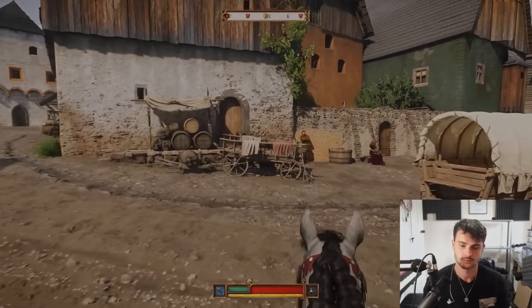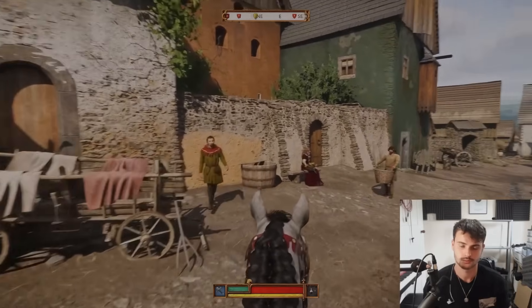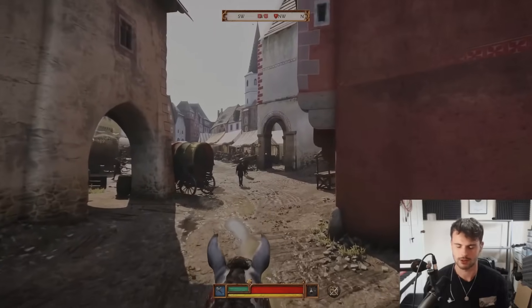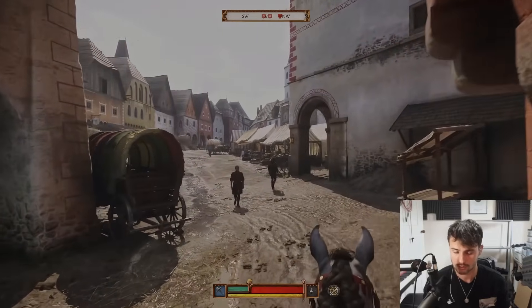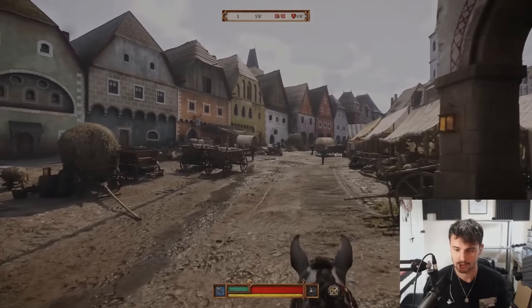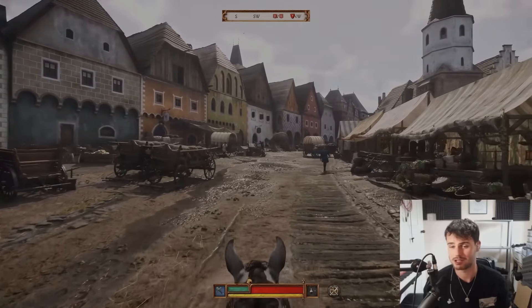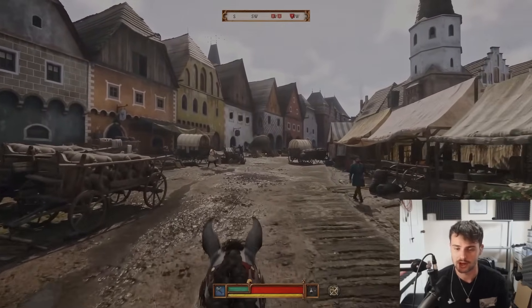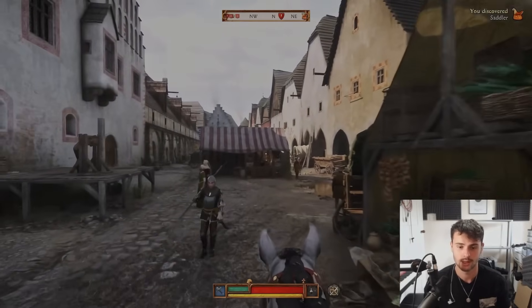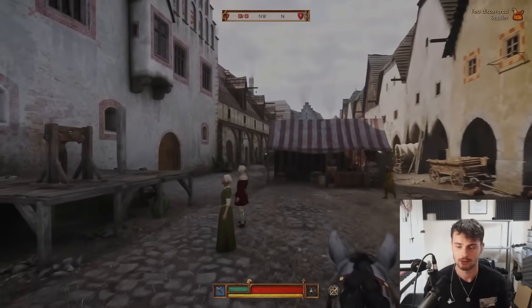Throw your favorite hat in front of a beggar kneeling by the church, come back a minute later, and you'll see him wearing it proudly. If you kill the local innkeeper's husband, she'll be crying in front of her house the next time you go there, making you feel really miserable. So that was essentially just talking about the effects that your actions have. You can put some clothes on the floor and the beggar will actually put them on.